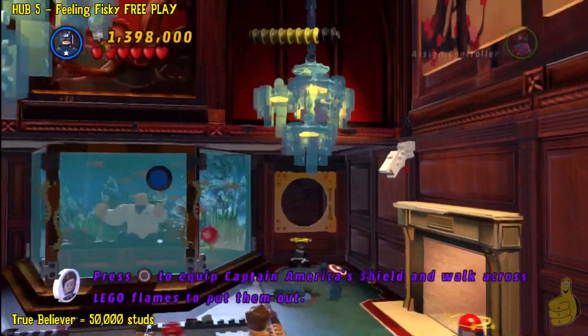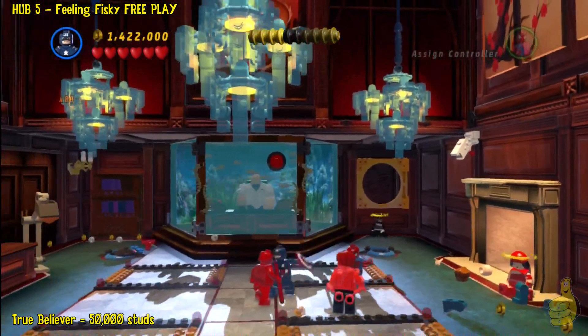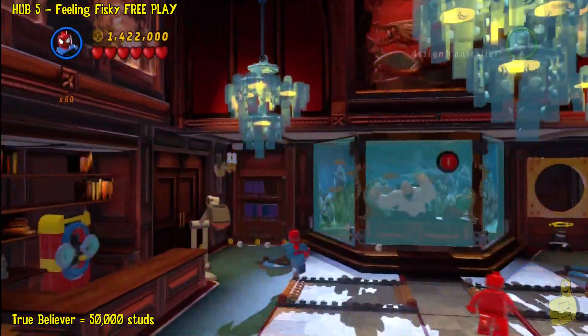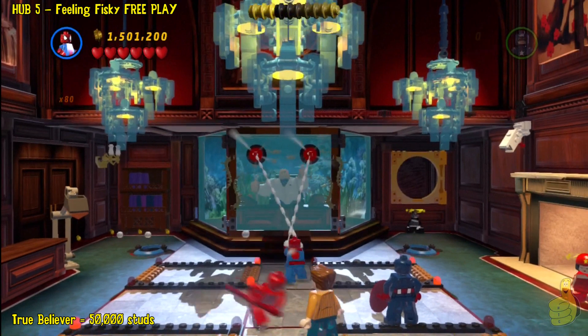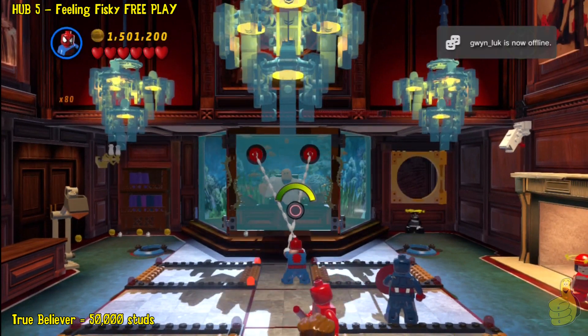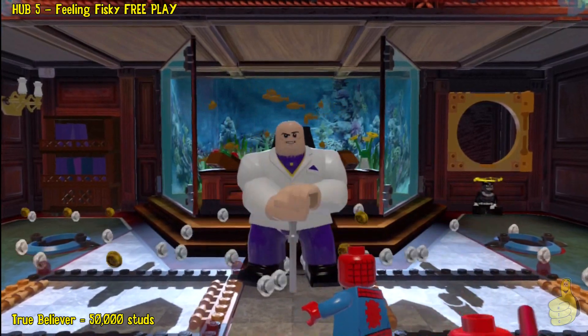And now we're going to continue to move along and build up the two grapple hooks on the front side of the glass here. This will then give us access to Mr. Kingpin himself. And okay, there we go — he's out, he's going to come and play. He dances a little jig first.